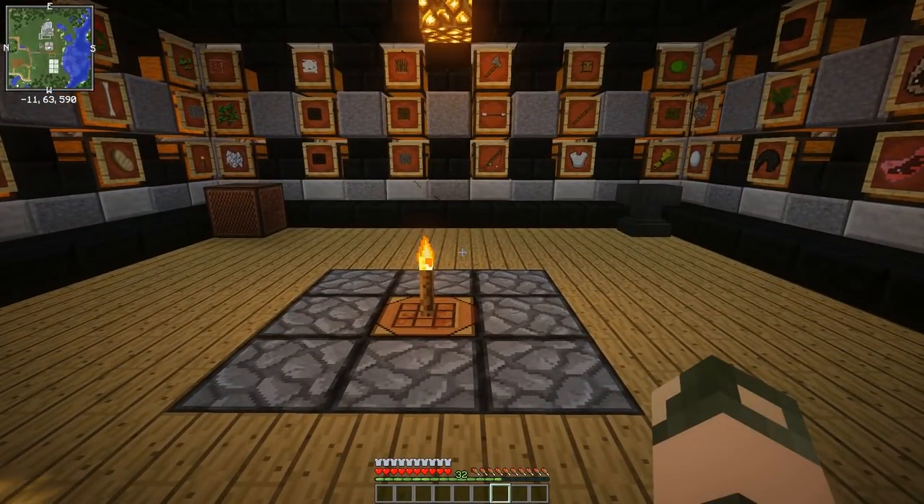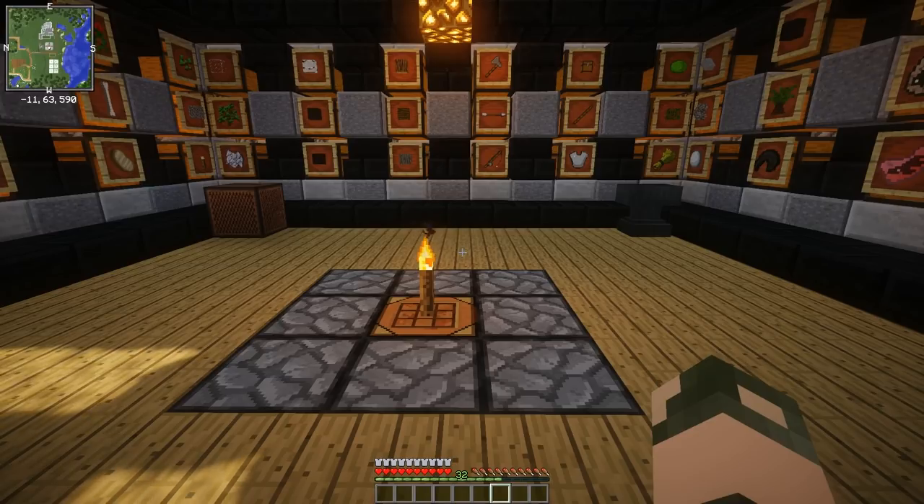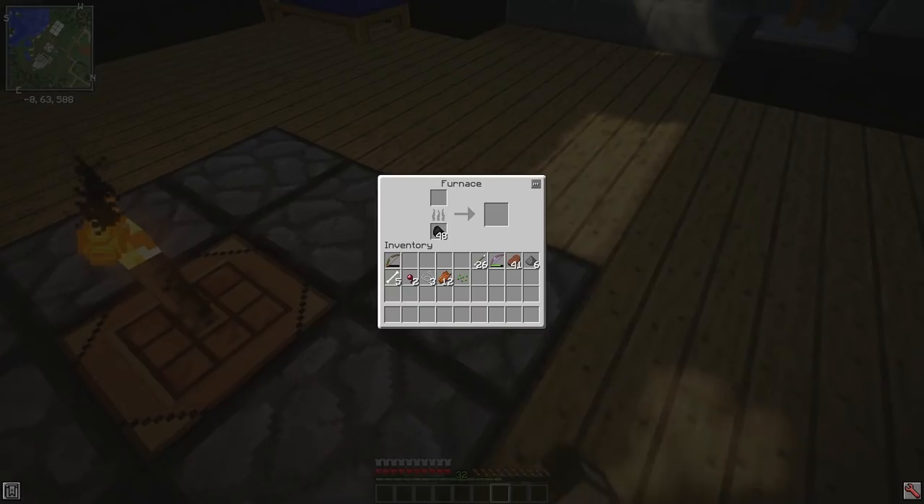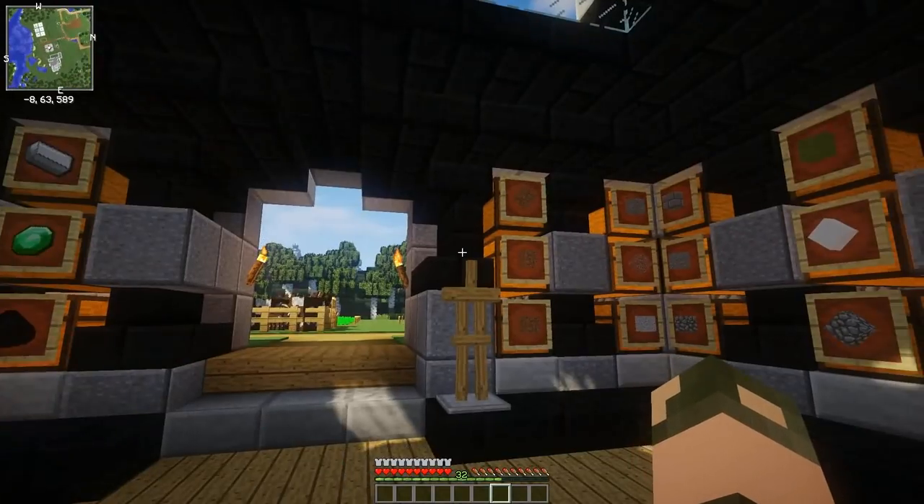Let me actually look it up. It is the Crassigyrinus, which is like a super eel thing and it's bright orange, and I like it. And then possibly one of my new favorite creatures of all time, the Diplocaulus, because it's adorable. It really is.